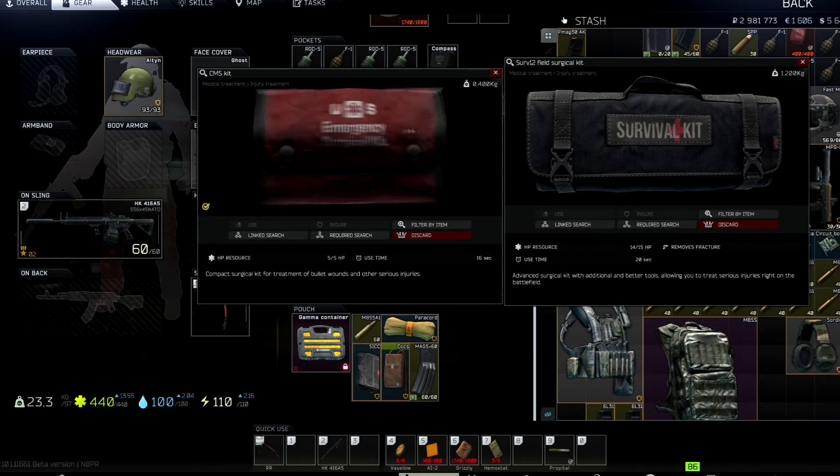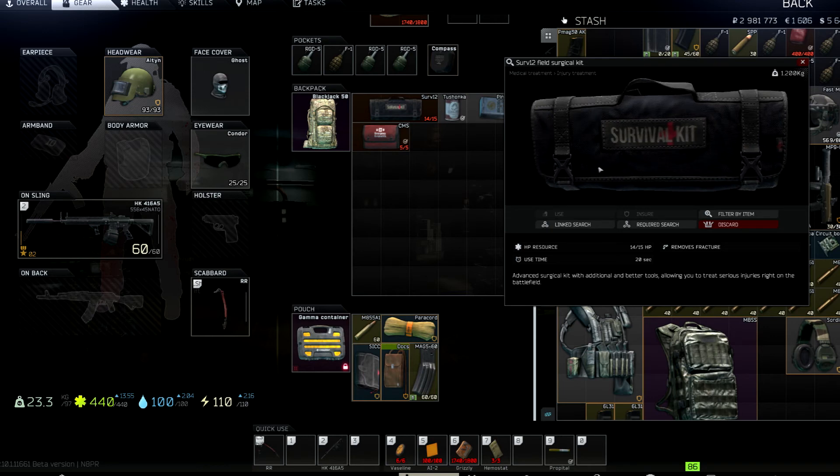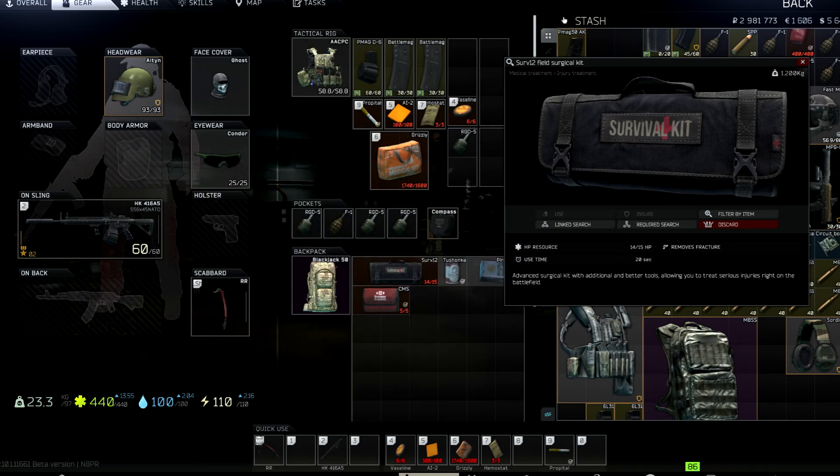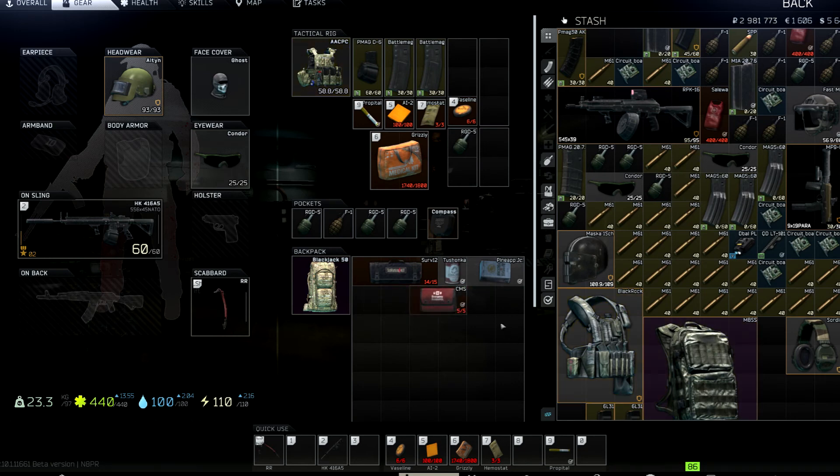I run a CMS on budget loadouts and a Surv-12 on high-tier gear. I don't put the surgery kit in my gamma because the magazines are worth more to protect, so I'm not too worried about losing the kit on death. That said, if you play with a squad, you don't want to give resources to the enemy that they could use to their advantage, so think about that — it's more of a personal preference.